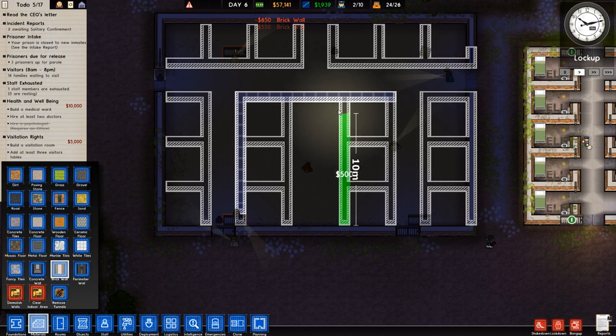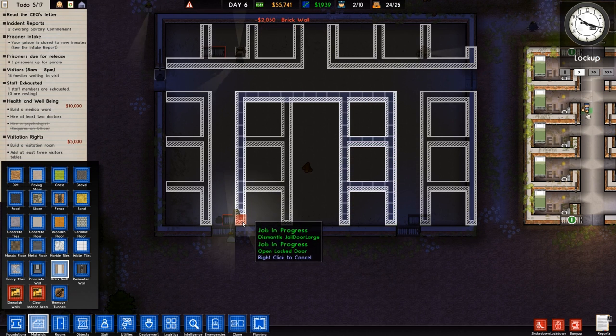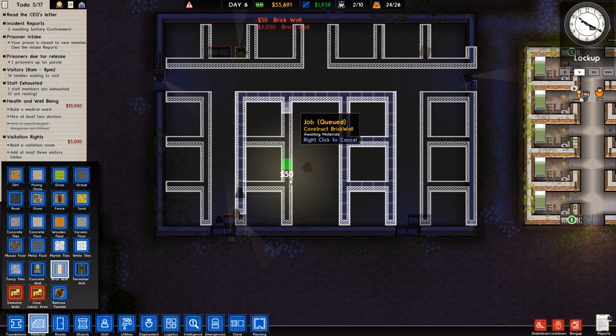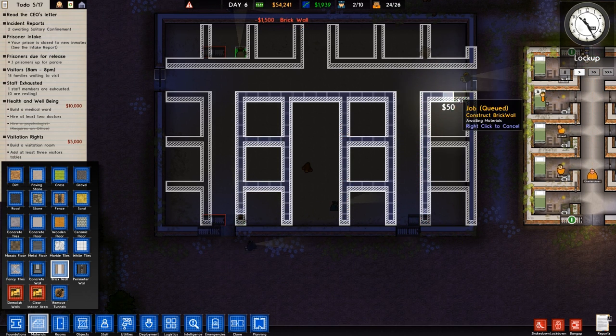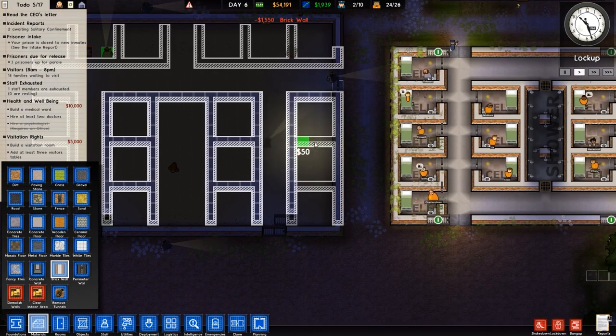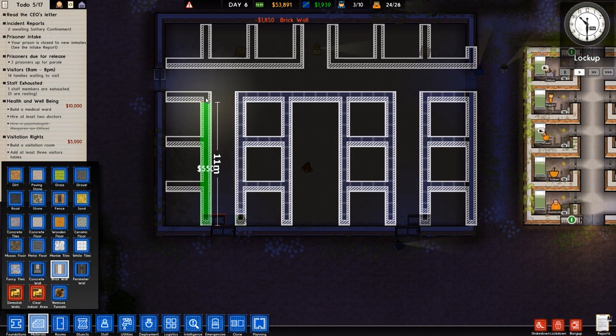I wanted to complete this too — it's gonna be a shower area, just in case I didn't mention that. These cells are very big — three by three, which is nine blocks total. That's good for some but bad for others. Hopefully that won't upset too many people. Everyone in the same cell block will have the same cell, so at least they won't be angry about fairness — like a consolation prize.